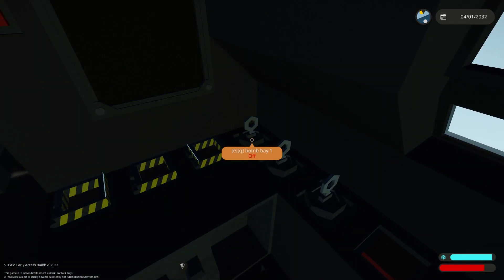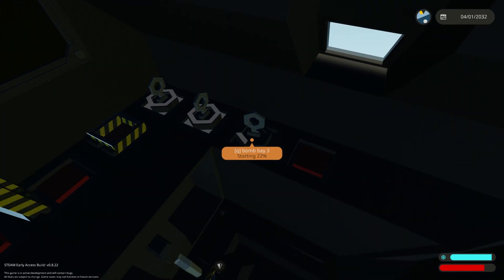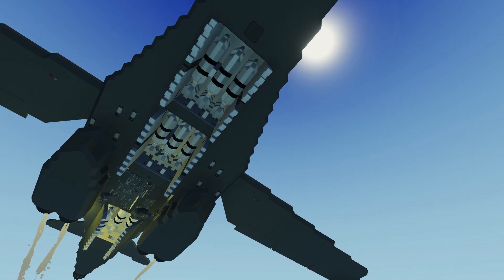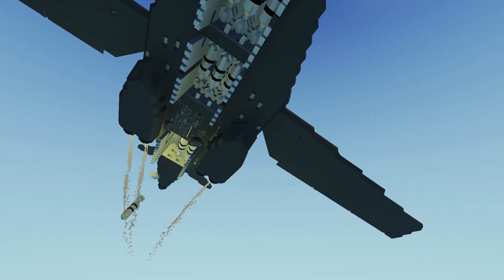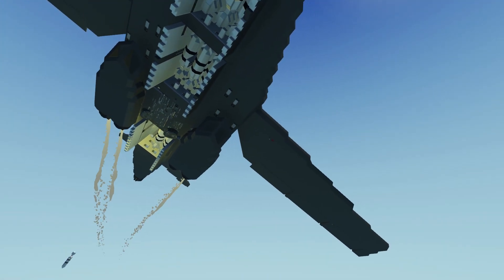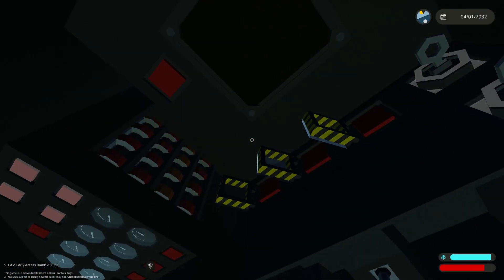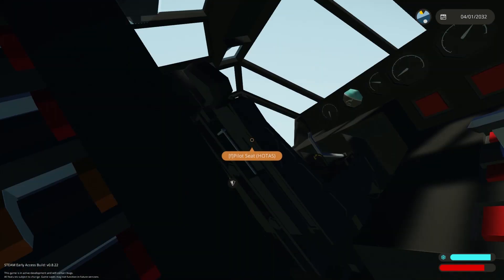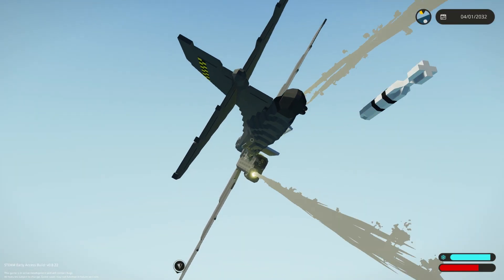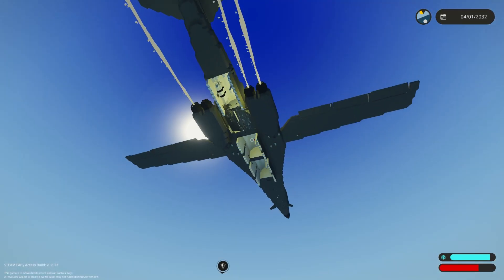We're just gonna hit these. Here is the bomb bay — it's opening. Those are gonna drop out because it's broken back there, but we're gonna try to get these other ones to fall out. I'm gonna come back here and try to level out. They all dropped!